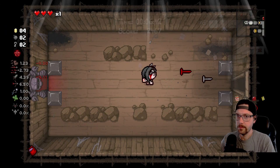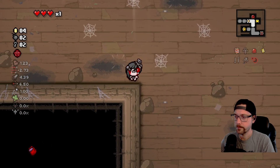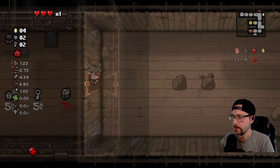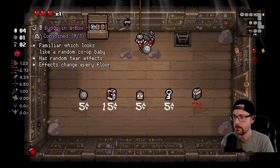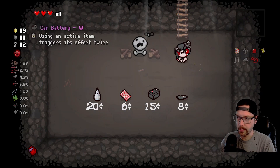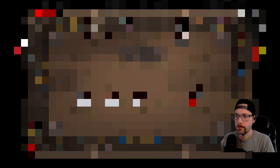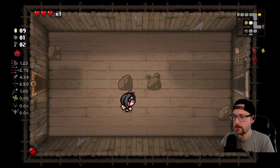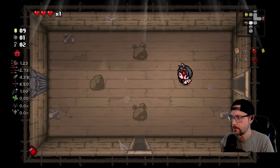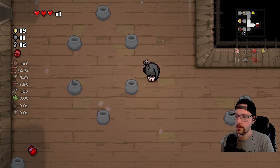Now we're going to lose our Babylon. Alright, we really need to make something happen here. Let's at least go down and we'll buy a black heart. I'd like this tears up. We got to make something happen here. We could take damage in the sacrifice room.